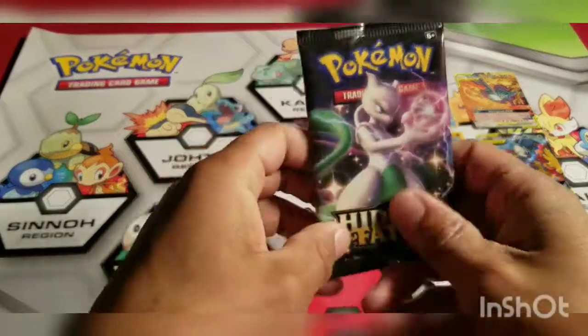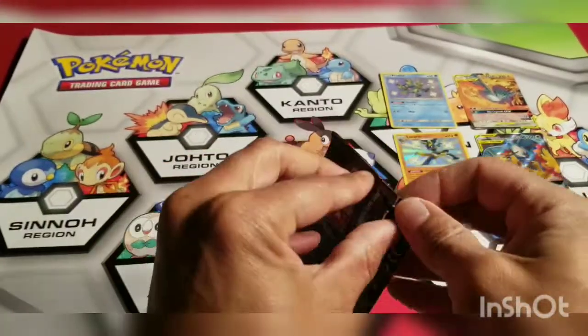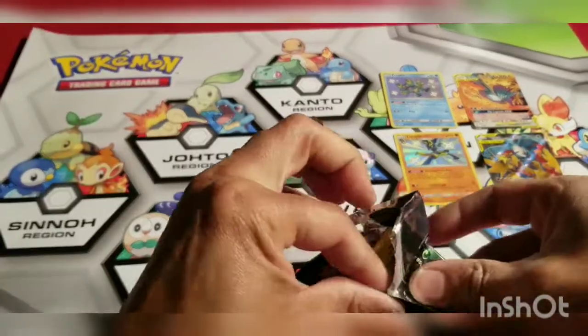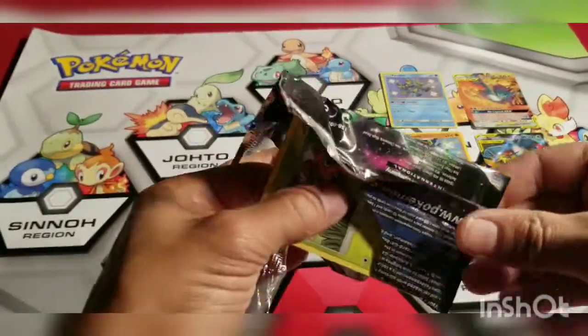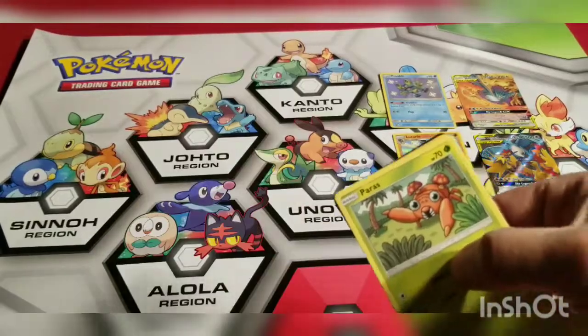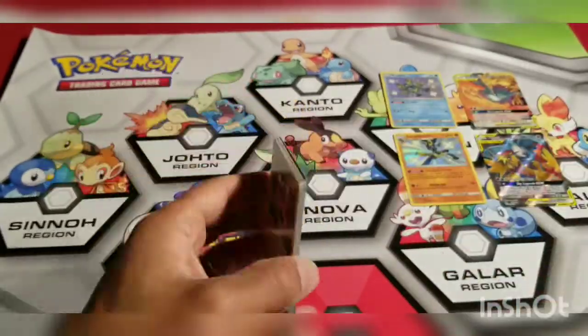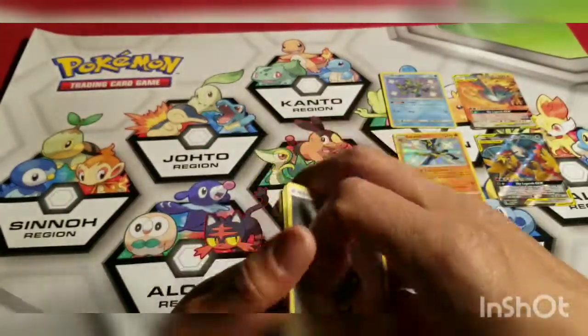Alright so this one will be rainbow birds! That was a pretty good pack — birds and Lucario, there we go! That's a good pack, that's why I like these Hidden Fates. Lots and lots of birds.